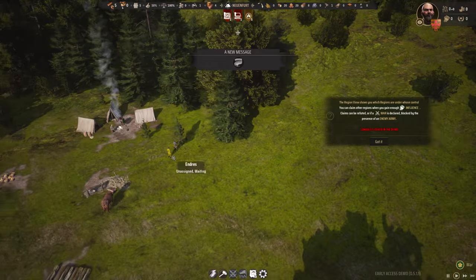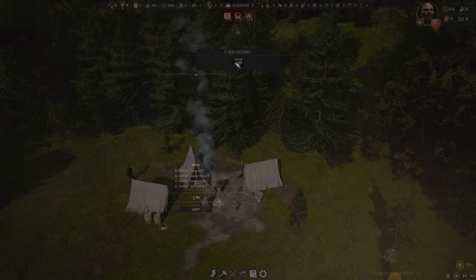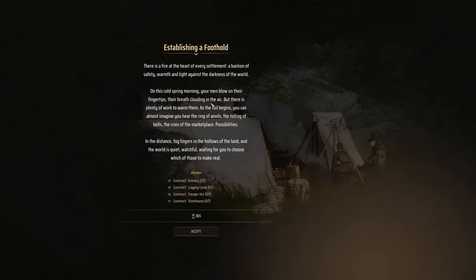Visually, I think this is stunning. You can actually go all the way down into first-person mode as well. The game reads: 'There's a fire at the heart of every settlement — a bastion of safety, warmth and light against the darkness of the world. On this cold spring morning, your men blow on their fingertips, their breath clouding in the air. But there is plenty of work to warm them. As the toil begins, you can almost imagine the ring of anvils, the tolling of bells, the cries of the marketplace. Possibilities.'